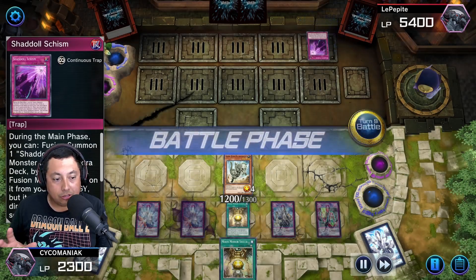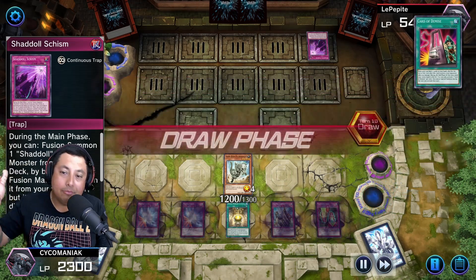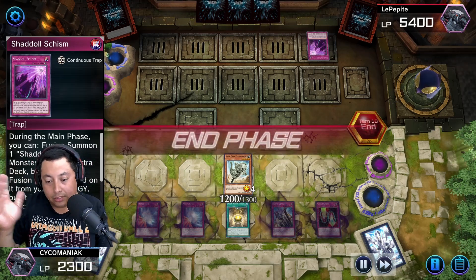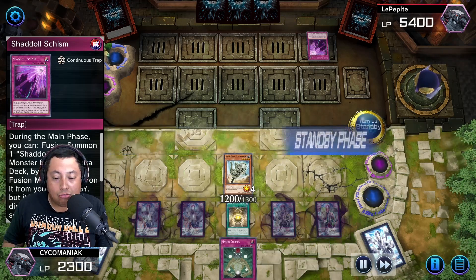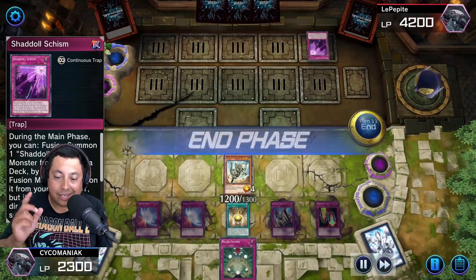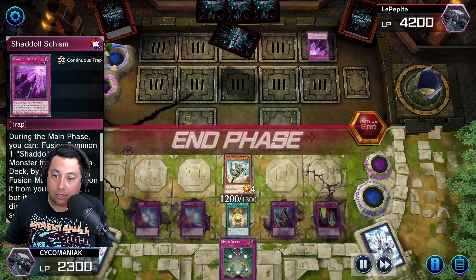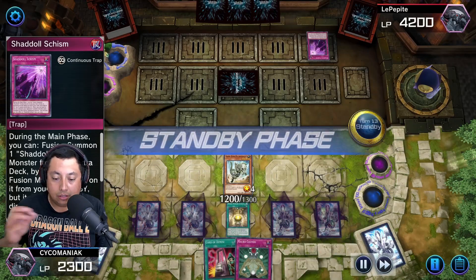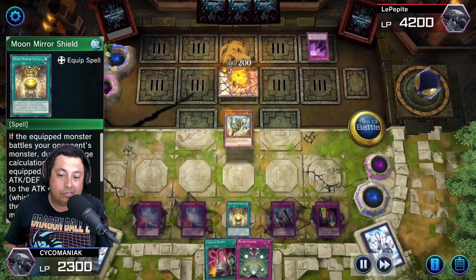Moon Mirror Shield is a must to get over monsters with this deck — it doesn't have a lot of strong beaters. I got myself a Magical Cylinder and Card of Demise. I put a couple face downs, then I attack him again like an idiot because Card of Demise means no damage. At some point I need to start dealing damage. I draw Macro Cosmos but can't do anything with it, so I just attack the face down — it was just a Maxx C, but it's all good.